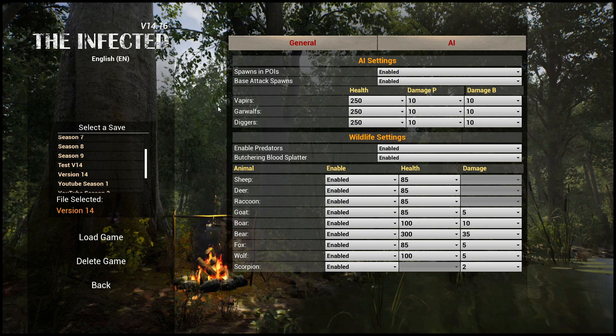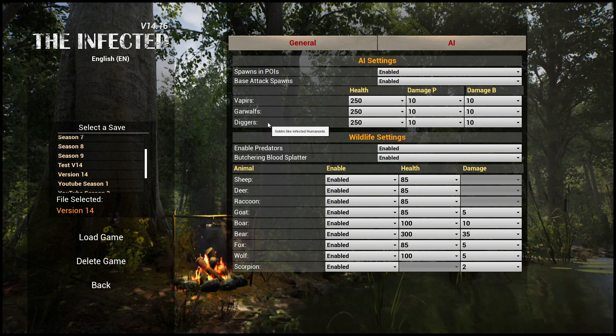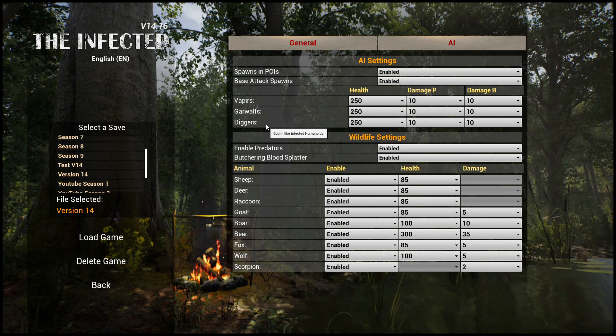There are three different enemy types. Things could change since this is just testing — things could be added or taken away. We've got vapiers, which are vampire-like infected humanoids. No more vambies. Warwolves, which are werewolf-like infected humanoids. And diggers, which are goblin-like infected humanoids. I don't think we've seen the diggers yet, but maybe we will today.